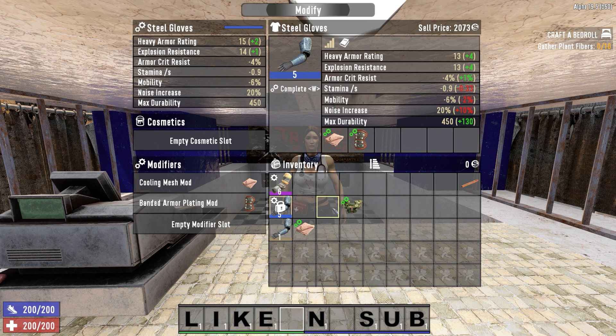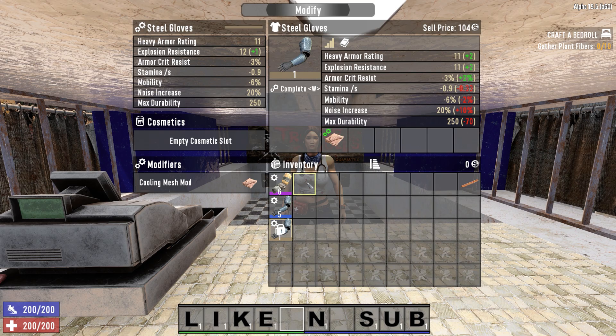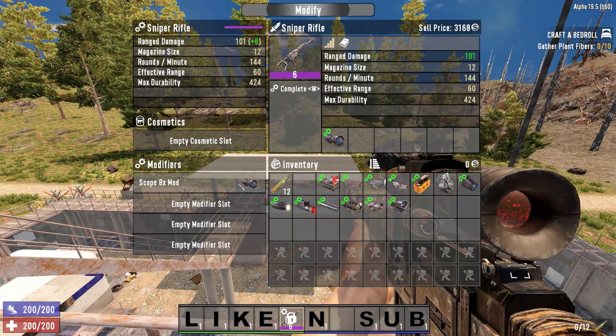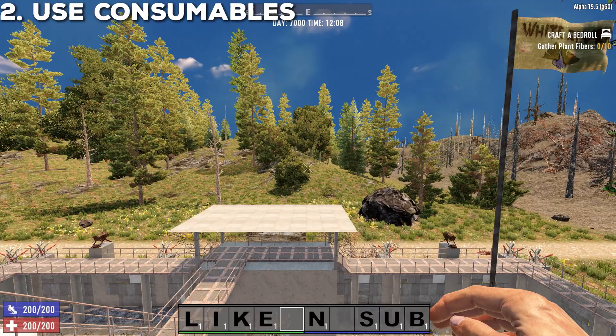Therefore, it's best to apply your mods to the highest quality items, not the highest tier items. For example, you should put a mod onto quality 6 padded gloves and not quality 1 steel gloves, or even quality 5 steel gloves for that matter. It's easy to bulk craft simple mods such as the semi trigger group or the weighted head, and it can really pay off when applied to your sellable gear. It doesn't matter which mod you put onto an item — every mod increases item value by the same amount.